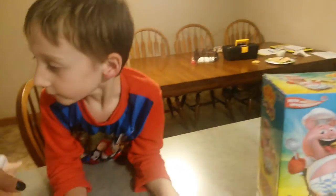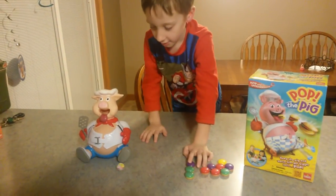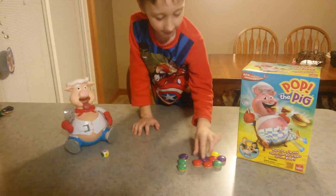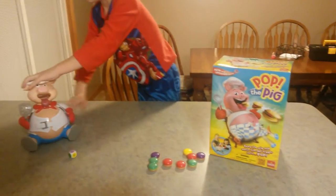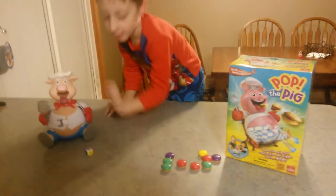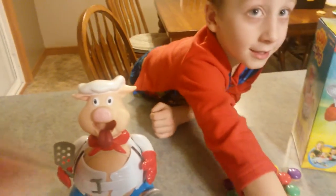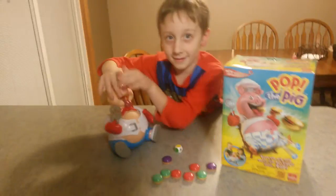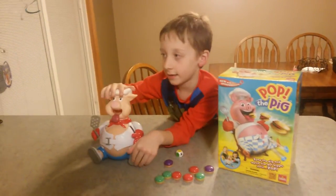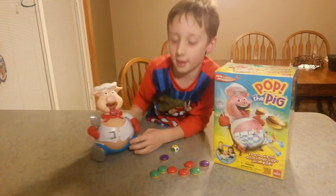Let's do another turn and see how long it takes to get him to pop. Go ahead and roll the dice. Purple again — just one. One click. Okay, now let's see, the belly's getting bigger. You got yellow — one again, just a number one. Don't kill the pig — pop the pig!